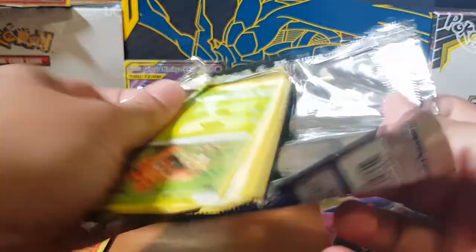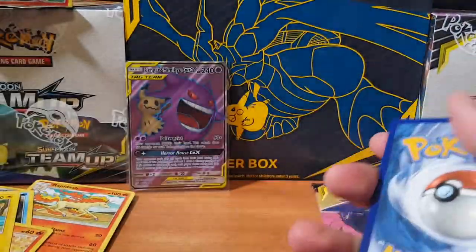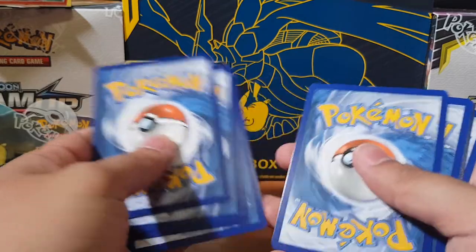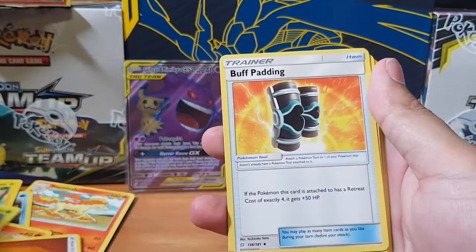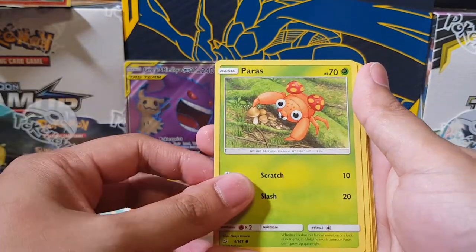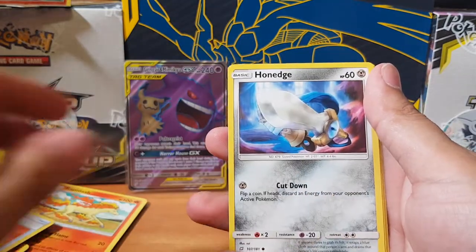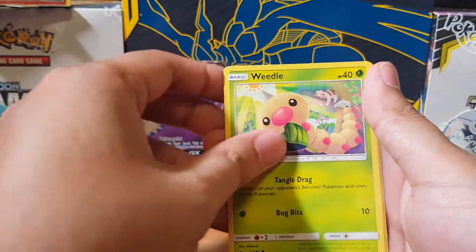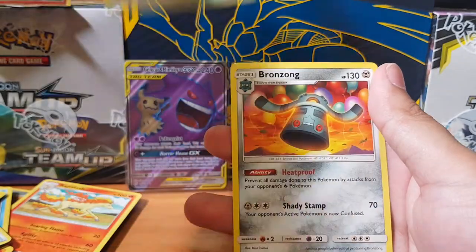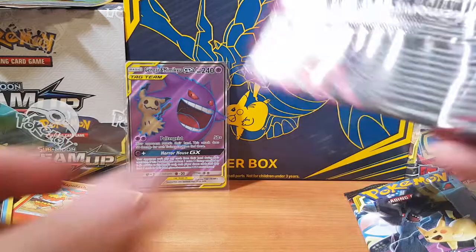Alright, let's see what our next rare is going to be. Are the RNG gods going to bestow us today? Then we've got Spiritomb, Paris, Ponyta, the Star, Swordy, another Weedle, Pidgey, and Bronzong. What a weird name.